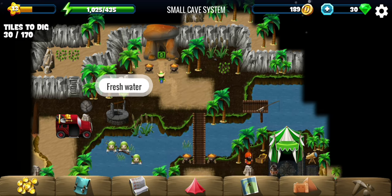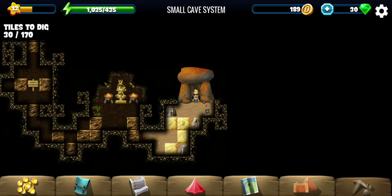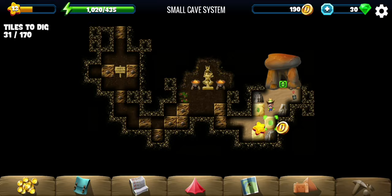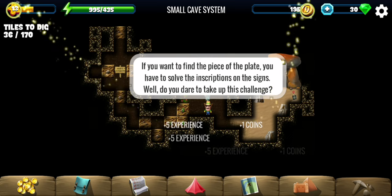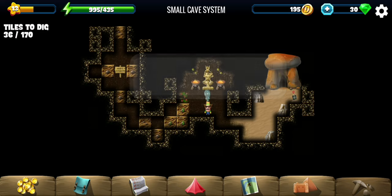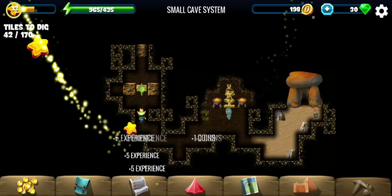Now it's time to enter the small cave system. There are 14 tiles in the cave — maybe a labyrinth or something. If you want to find the piece of the plate, you have to solve the inscriptions on the signs. Of course I am ready for that challenge, let's do it.